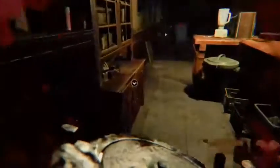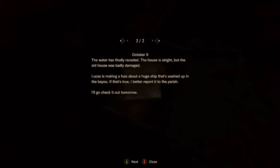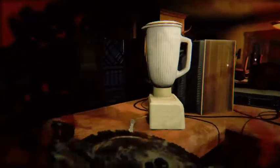I'm going to go ahead and read this. October 7th: 'Reports say a storm's coming. I had a lot of trouble cleaning up after the last one a few years back — I guess it's time to reinforce the windows and shore up the roof. Maybe I'll get Lucas to help. The water has finally resided. The house is alright, but the old house was badly damaged. Lucas is making a fuss about a huge ship that's washed up in the bayou. If that's true, I better call the sheriff's office and report it.' So they do seem like they were once a normal family.